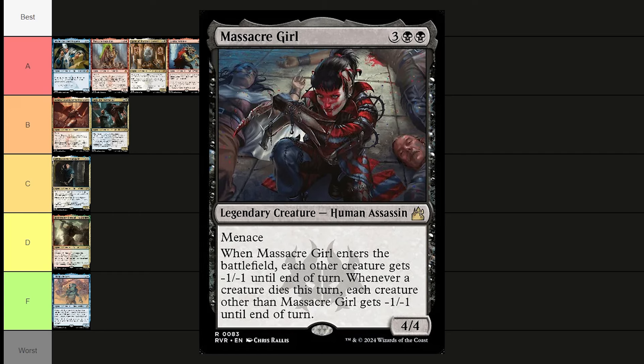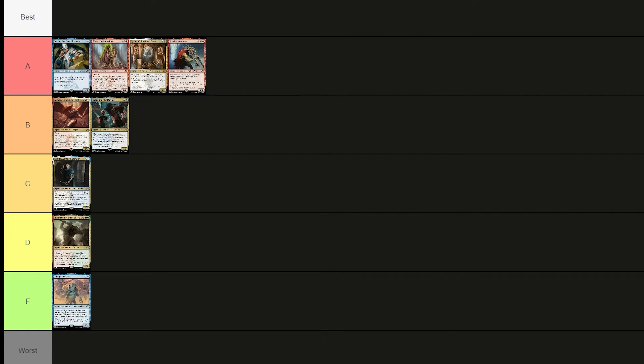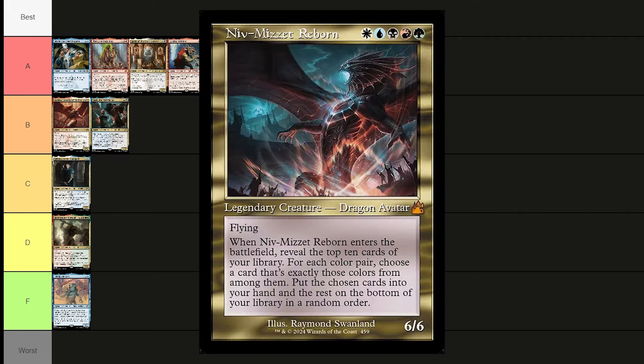Massacre Girl costs a black and three — a 4/4 human assassin with menace. When she enters the battlefield, each other creature gets -1/-1 until end of turn. Whenever a creature dies that turn, each other creature gets -1/-1 until end of turn. She's super mean and just slaughters everybody when she comes in. Putting her in A tier — she's super cool.